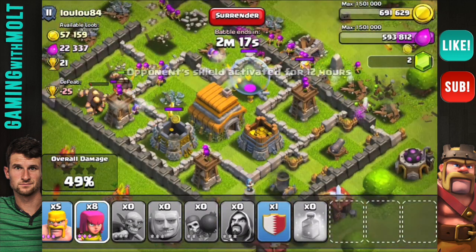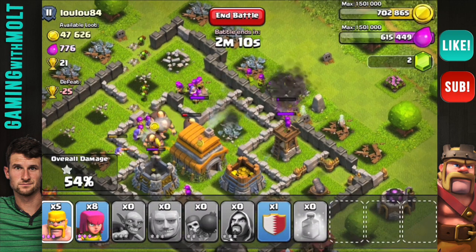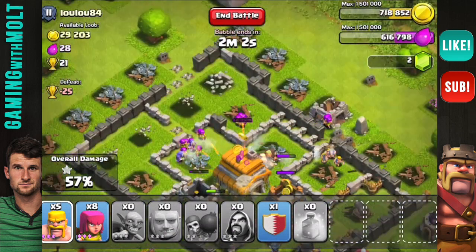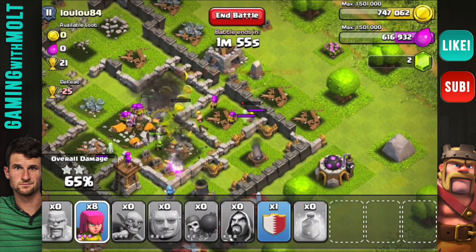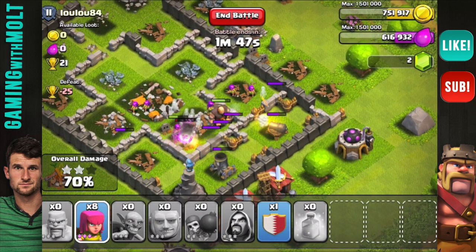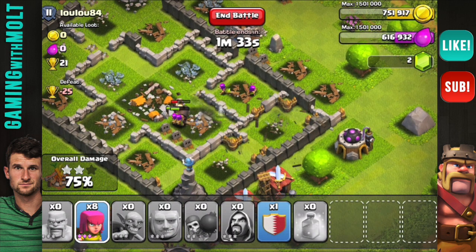It looks like most of the resources are in the collectors. The storage is right here — you can see all that gold in there. We're going to wait and let our giants work their way around as well as our archers before we deploy too many troops. We've now got almost all of the elixir — looks like the rest is in the town hall, so once that goes down we'll be good. Let's go ahead and drop down the rest of our barbarians. I'm going to keep these last eight archers — as you can see, that is all the resources right there.